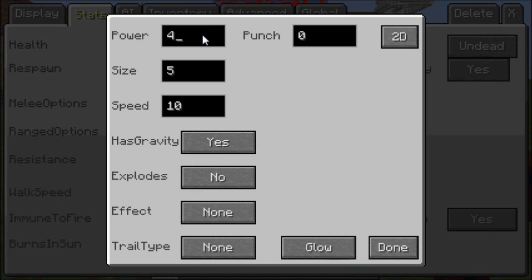Projectile type. This determines how much damage the projectile deals — 4 means 4 hearts, 10 means 10 hearts. Punch works just like knockback: if you get hit by it, you'll get knocked back a certain number of blocks. You can also set the size of the arrow between 1 and 10. The speed controls how fast the projectile travels — if set to 1 it goes very slow, and if the NPC is large it may just hit itself.